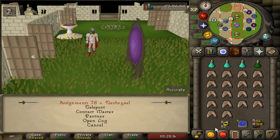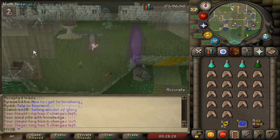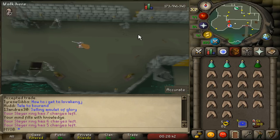Let's get into how to kill Necroyles with melee. Use your Slayer Ring to teleport to the Morytania Slayer Tower. The Necroyles are on the third floor of the Slayer Tower. If you're not on a Slayer Task, you can go kill the Necroyles upstairs. If you are on a Slayer Task, you can go kill the ones downstairs.